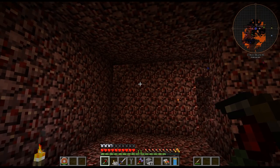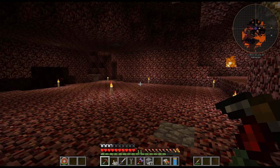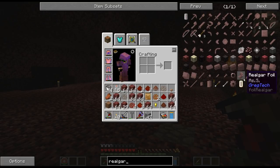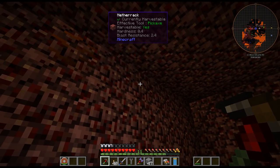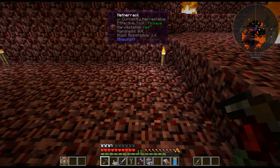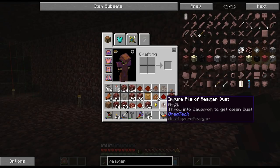Trying to find a small ore is not the easiest thing in the world, but what I've done is come into the Nether. If you look at the realgar ore — that's what it's called, the small realgar — it spawns between level 18 and 85, with 32 per chunk. So basically what I did was come in here: level 85 is the top, and using chunk boundaries I mined out a whole layer and found one impure pile of realgar dust.